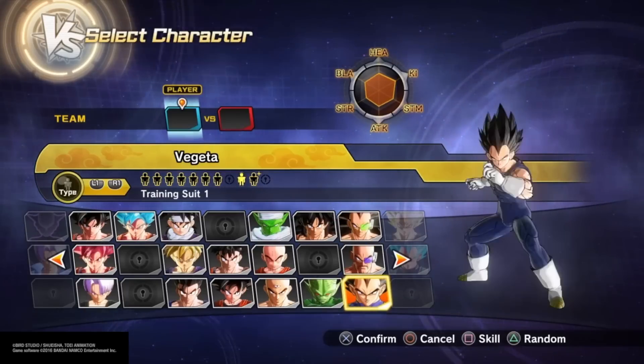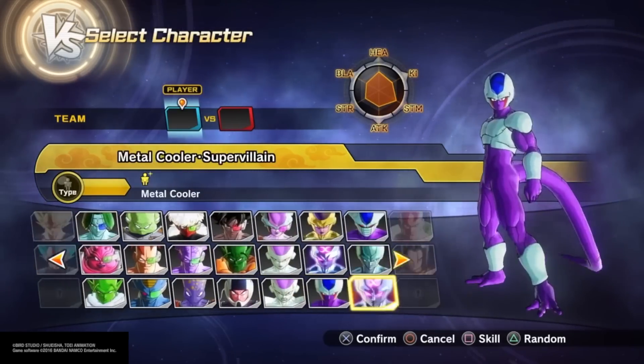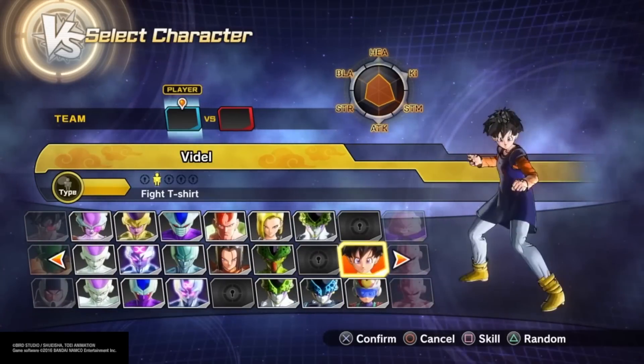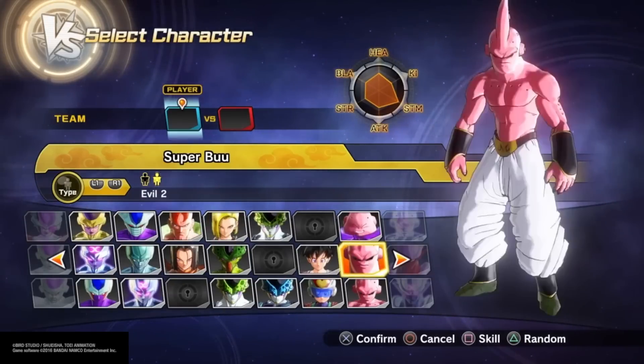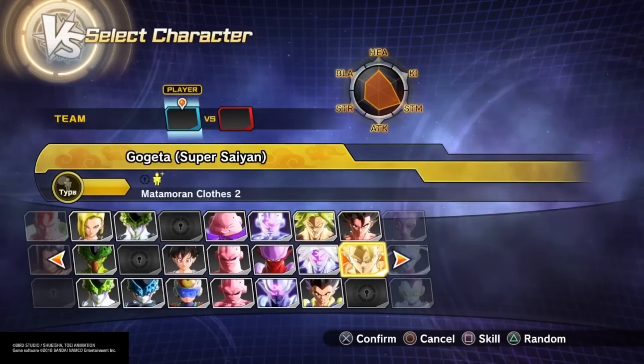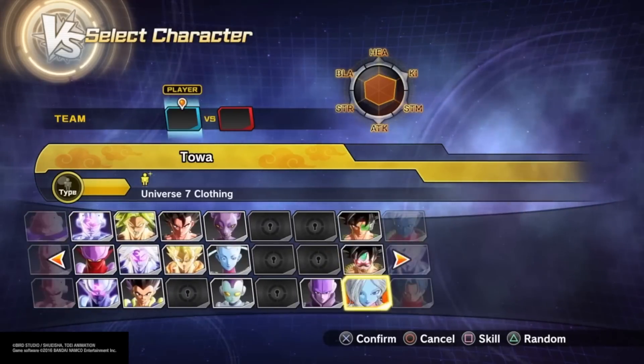Why do you want to get the variations? Because some variations have different things — like Goku has about 10 variations, from the Saiyan Saga all the way to the GT Saga and Dragon Ball Super, so he has different moves, different ultimate attacks, and different clothing. So I decided to make a video on that.